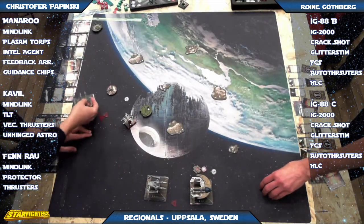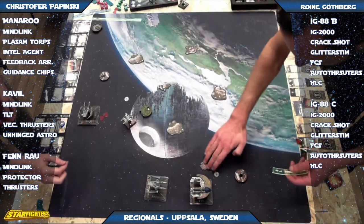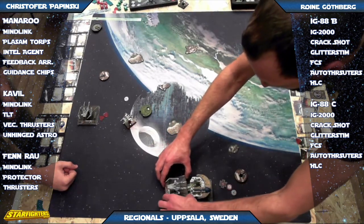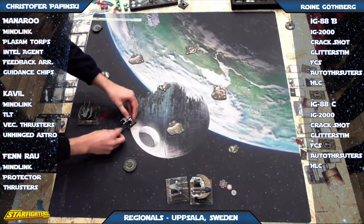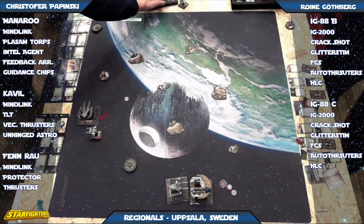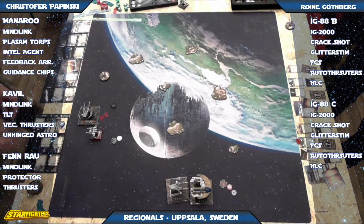Not surprised by the IG's move at all. Finrao is going to do a two hard left and a boost to try to shoot at that IG over by Manoroo. Looks like Manoroo used his Feedback Array last turn because he's got the ion token — a pretty good option to use here again. You can use Manoroo as a blocker. Finrao wants to get rid of that other IG first. It's about to pay off big time — he's target locked and has a focus. The IG is still packing two stress — five dice, a sitting duck. Heavily modified five dice.